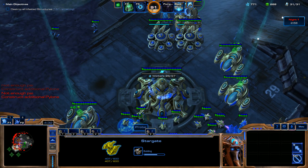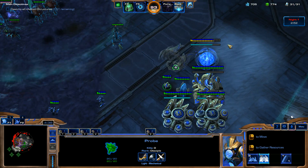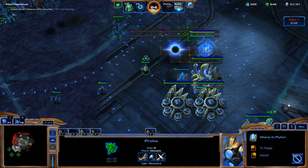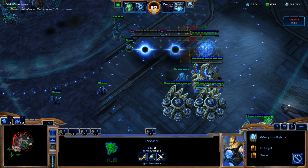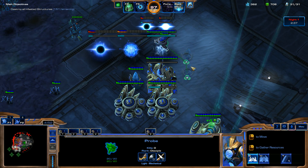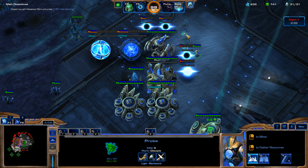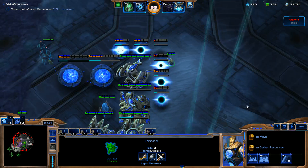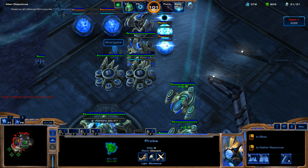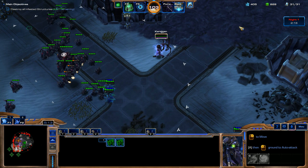We'll throw this into a hotkey and go ahead and get another Stargate here. Actually, I'm going to throw down three of them because I want to be able to have a lot of supply. I'm going to build a wall of pylons right here — if the enemy breaks into our base, they have to attack these pylons before my buildings. It's just a preference thing.